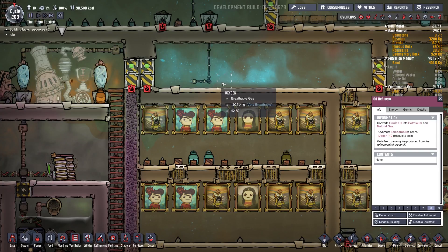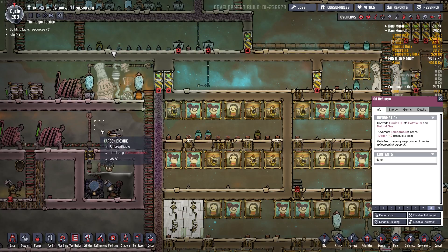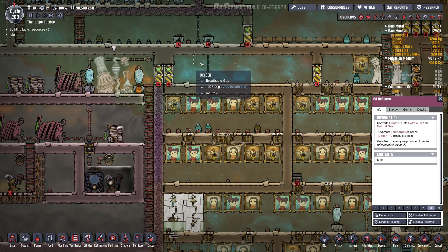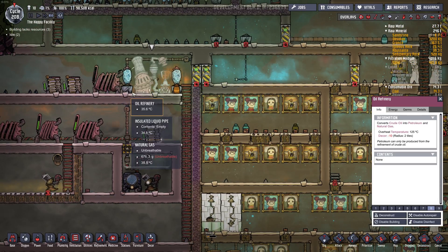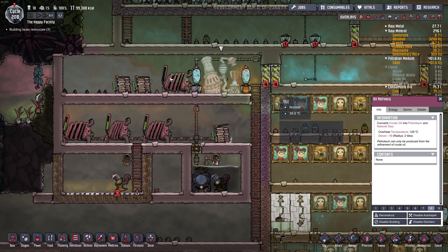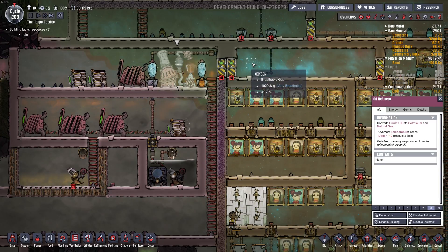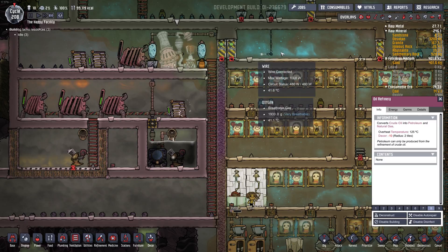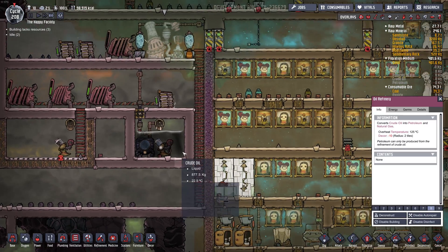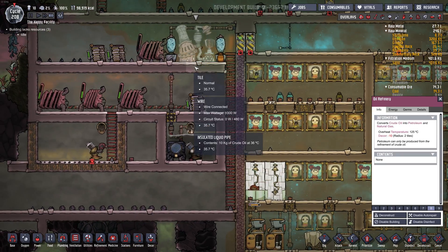I also removed all my exosuits. What was happening was they would take their exosuit in here and drop it on the floor. And once all the exosuits were dropped on the floor, they could never go pick them up anymore, so they just weren't using them and would never go in there. I'm pretty sure it's a bug. For a while I could just send them in and they would grab the suits and put them back on the racks, but after a while they just wouldn't do that anymore. I find them kind of useless — I'd rather just let them go in there, hold their breath, and do the work.